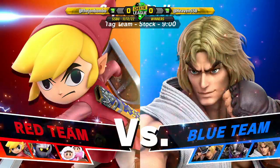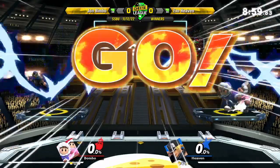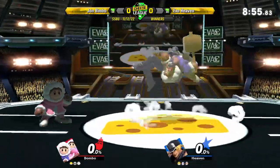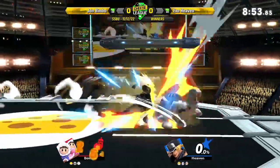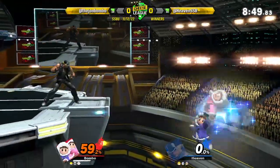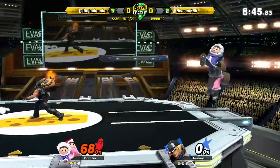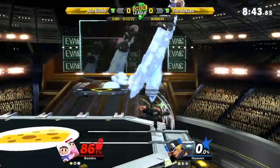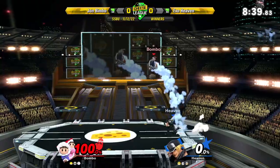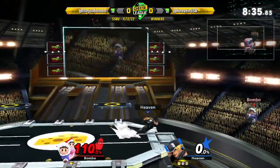Terry vs. Ice Climbers first. Let's see what Mr. Bulgar can do against the Icees. Dash attack — that's something I didn't know. Kickback. Good damage so far, hasn't been touched. 110.